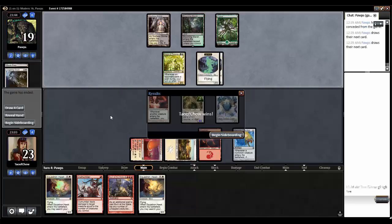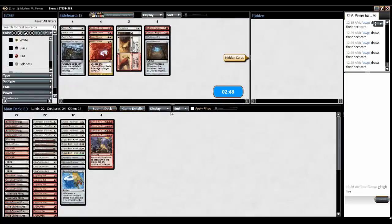Next turn — my opponent scoops it up. Outnumber is actually okay, but I think I'd rather have Path to Exile.